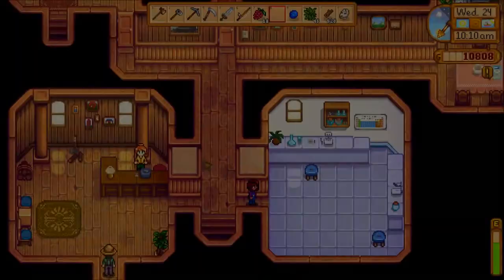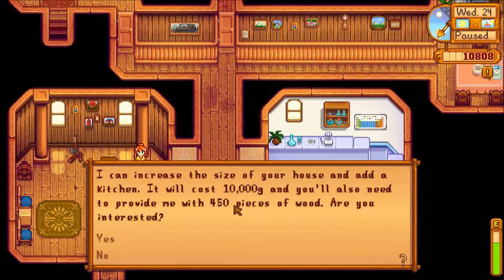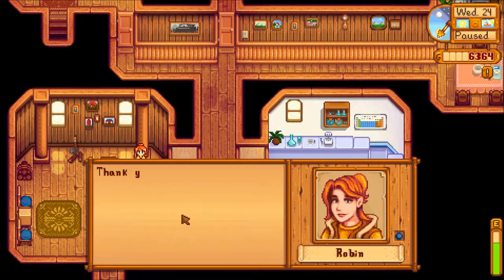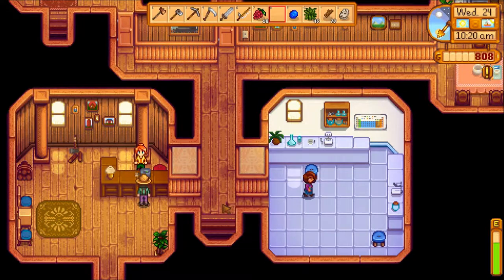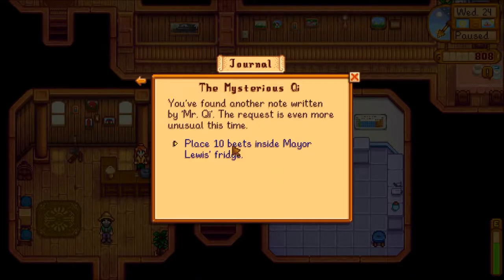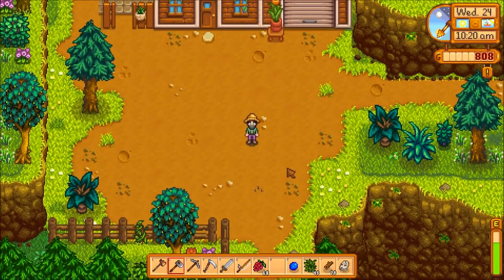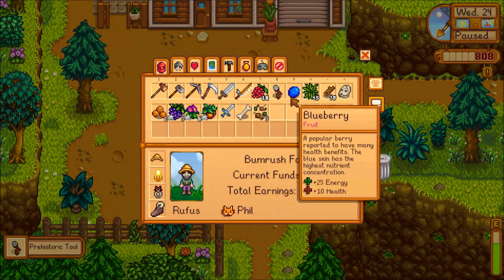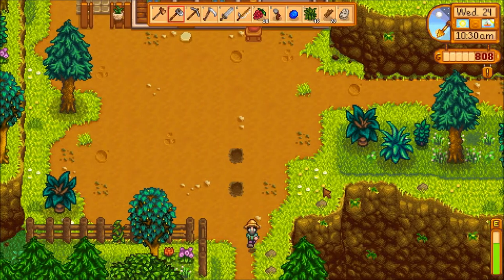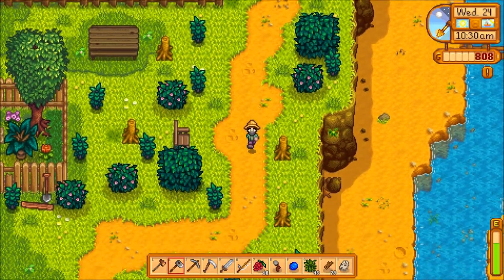Let's see. Hey, Robin. I want to upgrade my house. I need 10,000 gold and 450 pieces of wood — I have both those things. I am interested. Thank you. I'll get started tomorrow, should be finished around three days. Alright. Oh, I've got a quest — beets. I'll have to go to Pierre's tomorrow and see about beets. Maybe I'll get another bone. I've got a prehistoric tool — getting all kinds of prehistoric stuff today. All kinds of stuff for Gunther. Maybe I'll get some rewards — at least one.